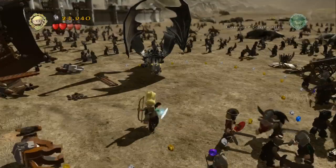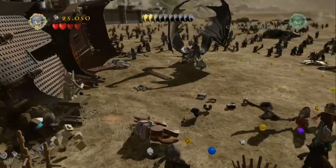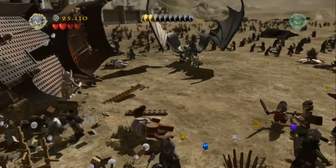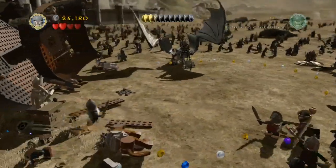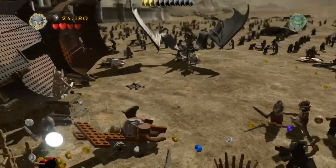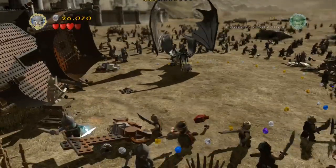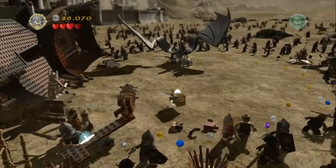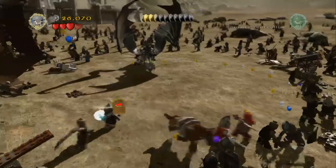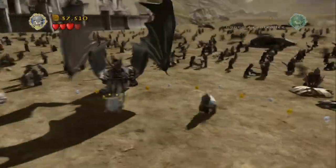Head down to the bottom left hand side of the screen — killing a few orcs there — and smash up the blocks on the bottom left hand side of the screen. It will allow you to put together a board here which you can jump onto, and one of the other characters will come along and jump onto it as well, and that will allow the horse to stand up, giving you the fourth minikit piece.